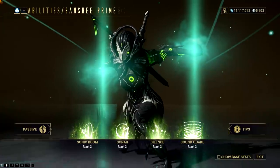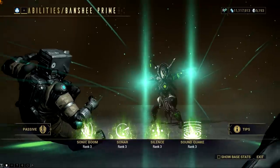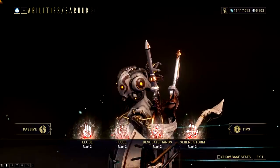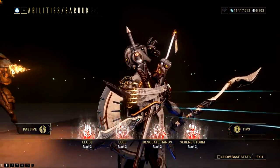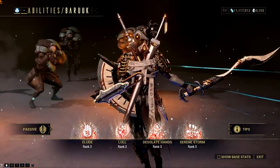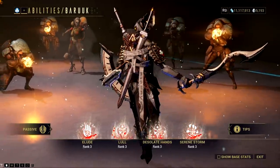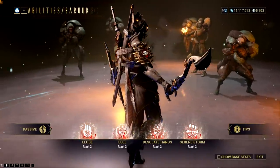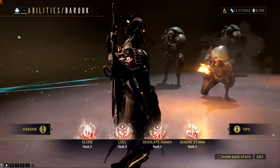For Banshee, I would say that they will give out Sonic Boom. There's no chance they would allow us to use both Sonar and Silence on other frames since these abilities are the most iconic for Banshee. Baruuk is a tough one to pick, but I'm guessing it would be Desolate Hands. Both Illude and Lull are what make Baruuk a passive monk, and these abilities work with his Restraint bar. I may be wrong though, and they could just let us have Lull. Either way, we can formulate a couple of fun builds.